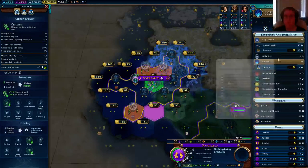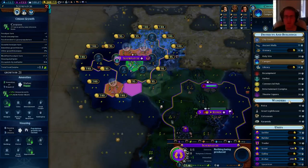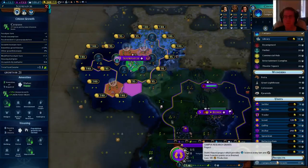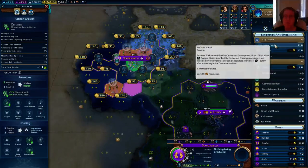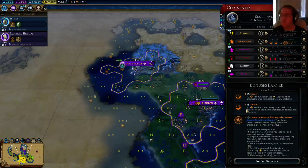Our campus is done. We could build walls here for defense, or a granary to help expand — we have six housing. Let's do Ancient Walls; it's good to have defense back here, I don't have a lot of units at the moment. If ships come around, giving another hit or two on them is useful. I'll have builders covering their backs.